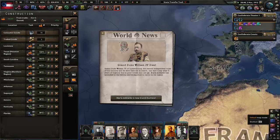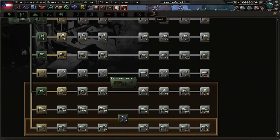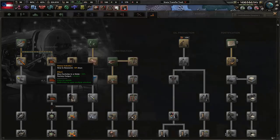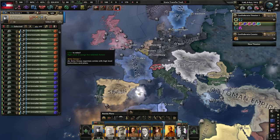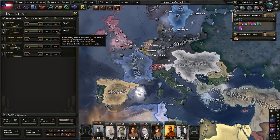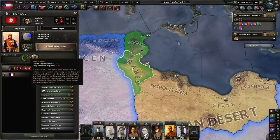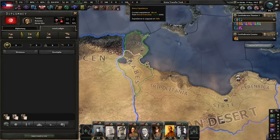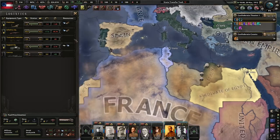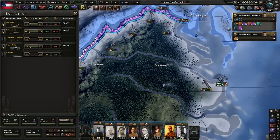Grand Duke William IV of Luxembourg dies - five years of regency due to poor health in old age. Military police - I love the military police. The Balkan League has been proclaimed. Inventory recovery rate research. We almost have enough army XP. We are down to 47,000 equipment - things cost a lot. Junis is independent - is that historical? We're doing well on guns. When war breaks out, the USA might run into my lines like crazy.